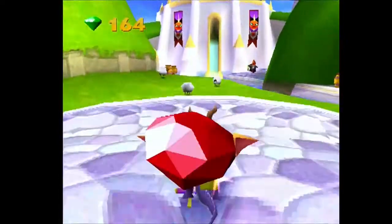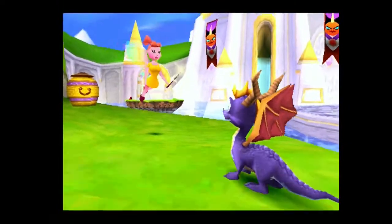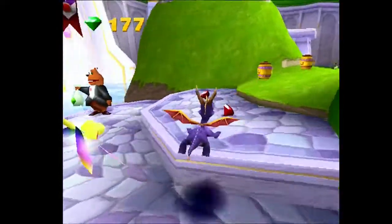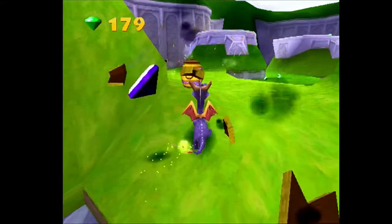There's Moneybags over there — oh my god, Zoe, shut up. She gets really annoying sometimes through the game, she's almost like Navi from the Zelda games. And there's Moneybags where we have to pay him a whole bunch of gems in order to learn swimming, particularly 500.